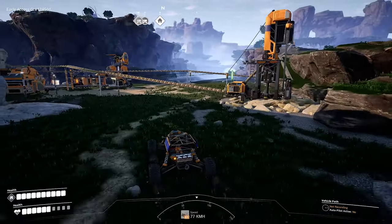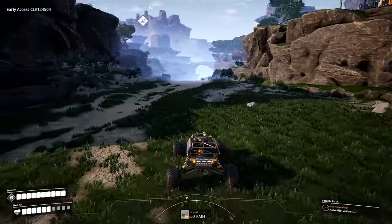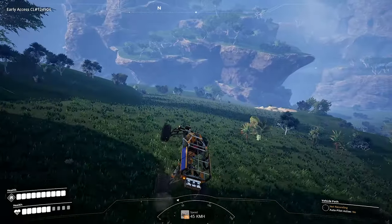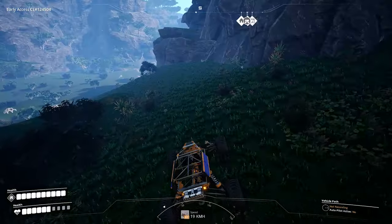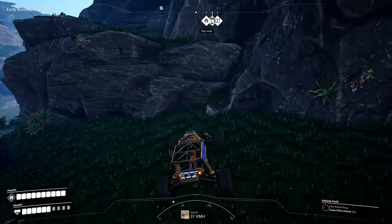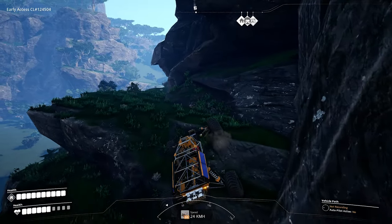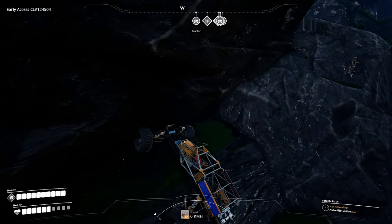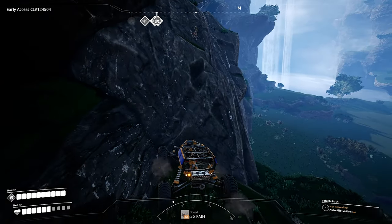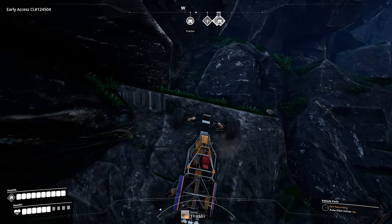It says in its description that it can climb near vertical surfaces, so let's try and find something steep. The sound it makes is way better than the tractor. Airtime! Let's just try and go straight up this cliff — there's no way it's gonna make it. Oh my God! Oh my God! It just walks up these slopes! That's slightly more than vertical — let's try over here. One more go, come on little explorer buggy! You can do it! Oh my God, it's doing it! Why is this possible?